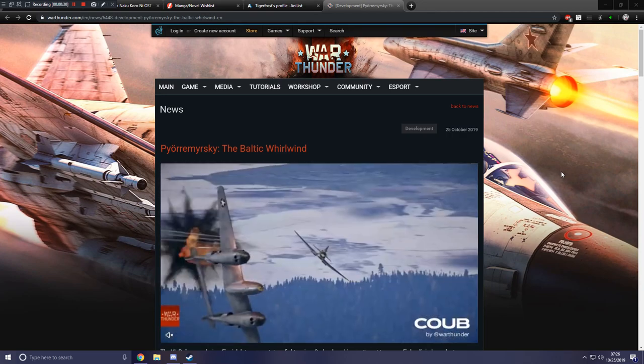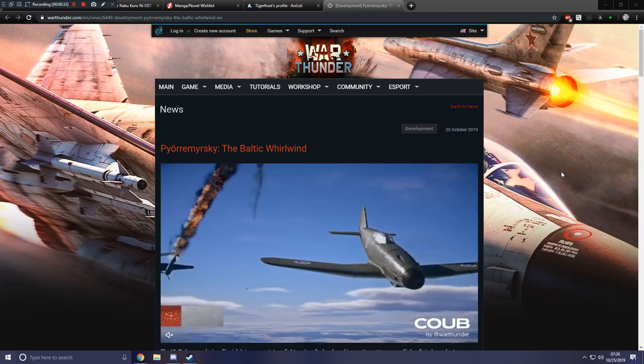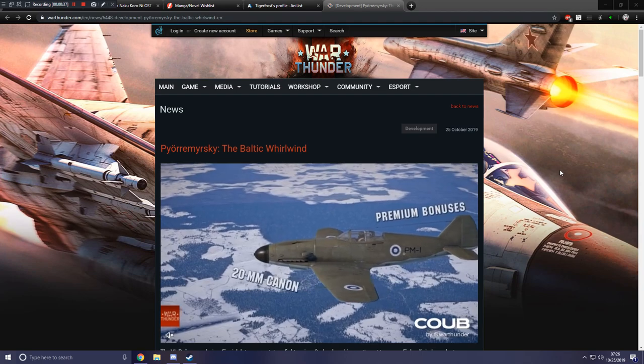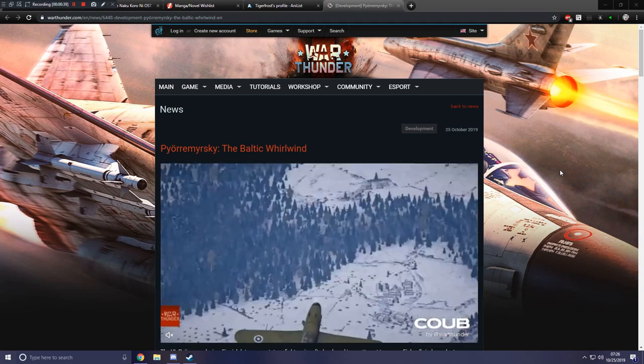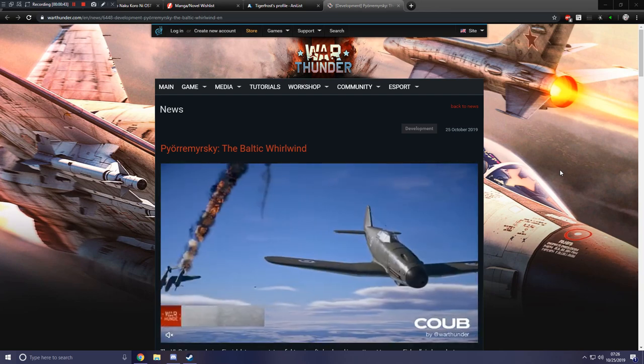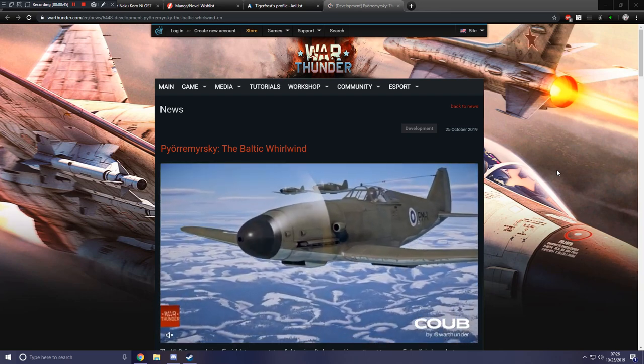We already looked at one yesterday which is a rank 5 Swedish jet. Today's aircraft is actually not a Swedish plane at all — it is a Finnish plane, which means it looks as though they are going to be combining the Swedish and Finnish tech trees together. That means there's a lot of really nice possibilities to see some Swedish and Finnish vehicles.